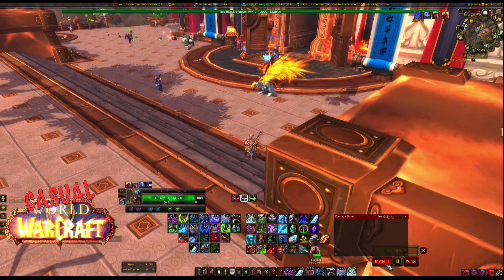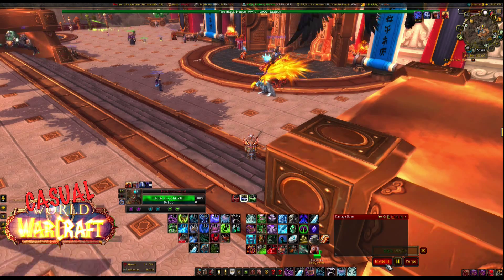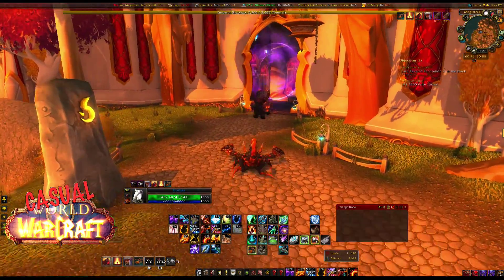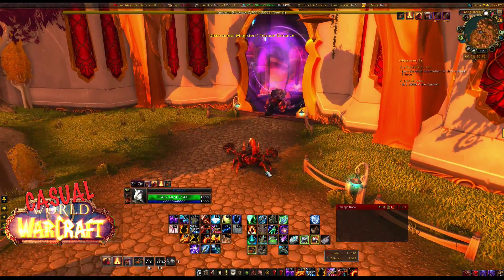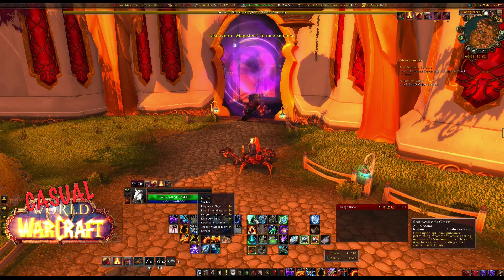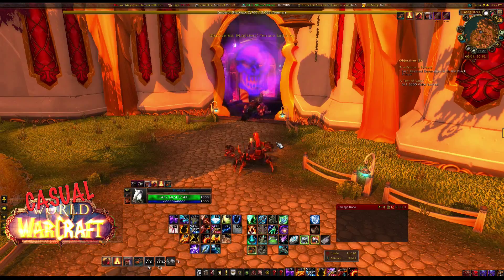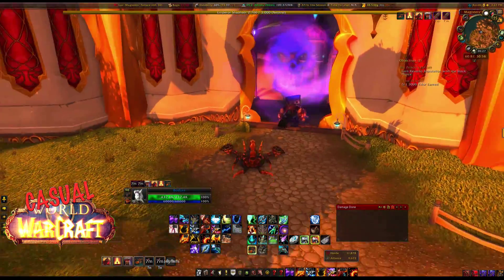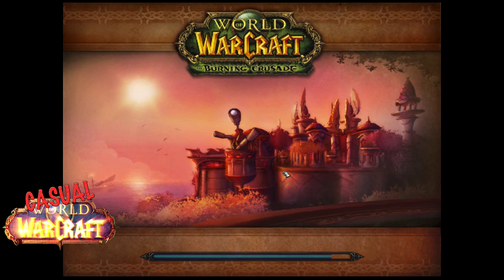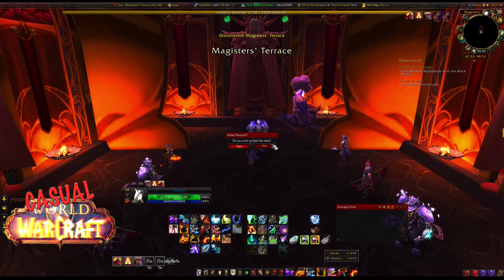Okay, we're back - let's get this over with. Just a note, as mentioned in the last episode: you need to set dungeon difficulty to Heroic, otherwise the mount will not drop. So let's get over with it. Reminder: this is the Swift White Hawkstrider we are farming today.